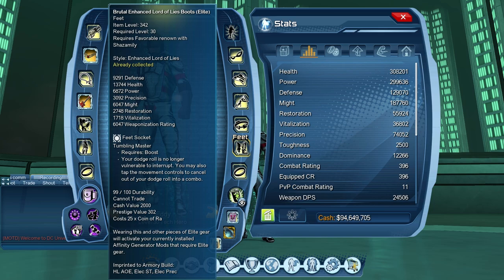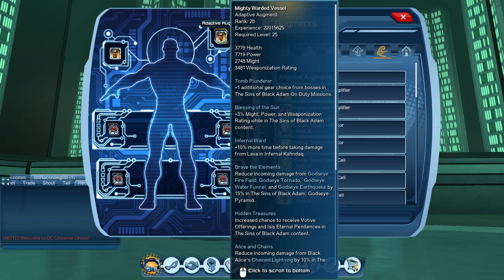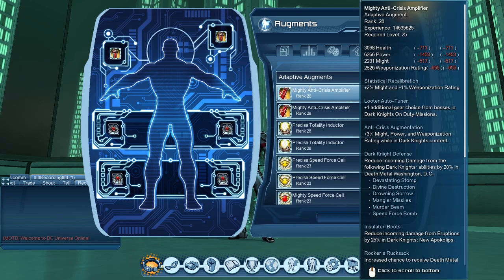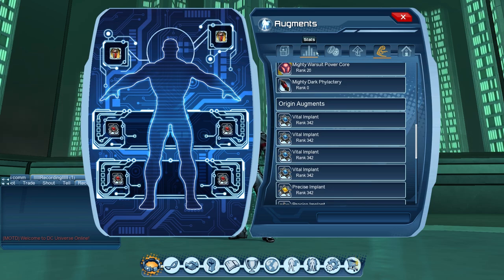Maximum Damage or Improved Stealth for hands — I prefer Improved Stealth — and Tumbling Master for feet. You can also use Dirty Block or Explosive Block depending on your movement mode. For augments, use Might augments — Mighty Worded to the maximum you can access — and Mighty Implants, Adaptive Augments, and Original Words. Since we are Might-based, make sure they're all Might-based augments.